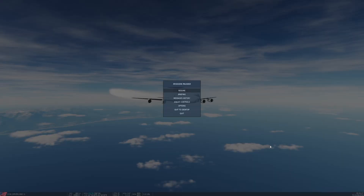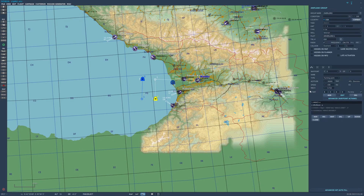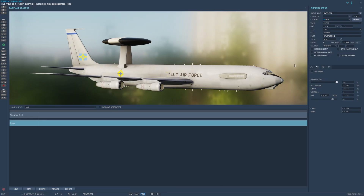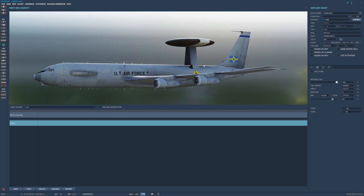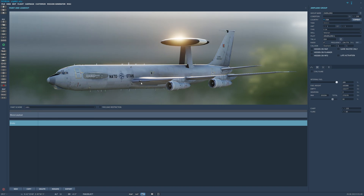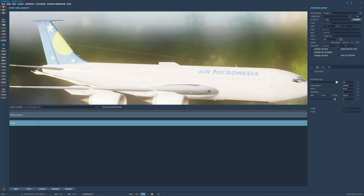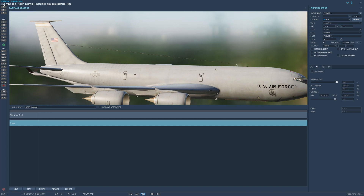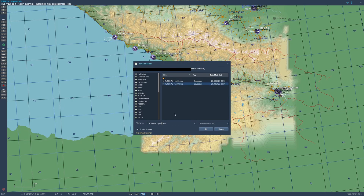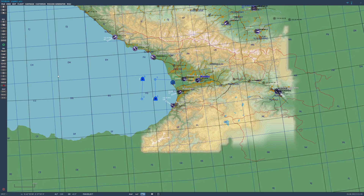One more thing: if you have campaigns installed in your game, sometimes their liveries will appear first in the coalition/livery list. For example, you might see a UT Air Force livery from some campaign listed as the default. Go to the aircraft settings and change it to NATO or USAF Standard as appropriate. Then save as the next version number. That's all I've got — take care, and we'll talk later.